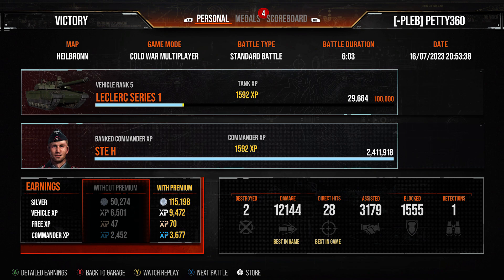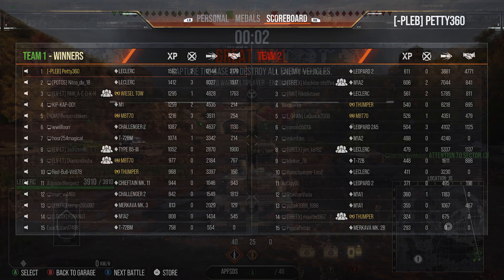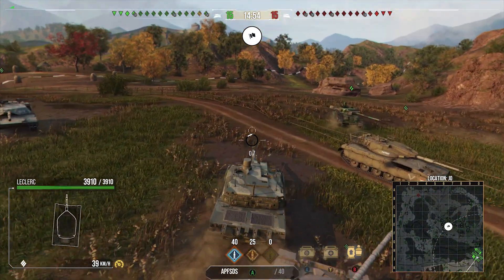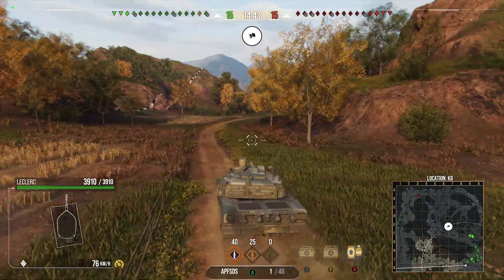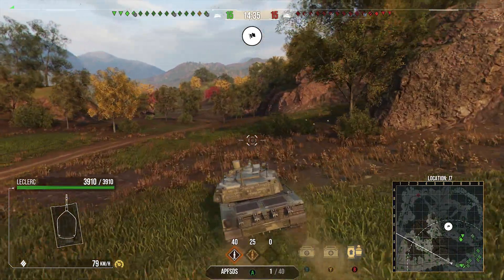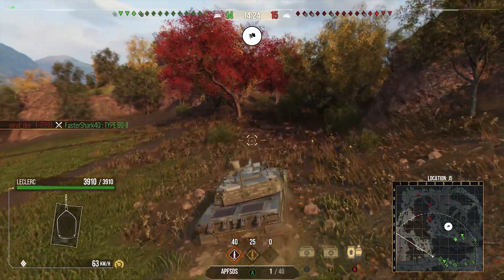We finish the game with victory - top of the team, 2 kills, 12,144 damage, 3.1k assistance, Confederate, High Caliber, First Class, 1,592 base XP. Pretty damn nice game for the Leclerc again. You're seeing that sort of consistency this thing can push out. The problem in Era 3 is teams can just collapse out of nowhere - all of a sudden it's a really fast snowball, you blink and you're only on 5k damage then dead. But if you can stay involved and keep the gun firing, you can consistently push out that damage.